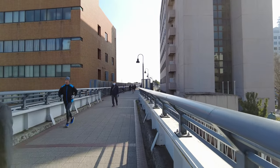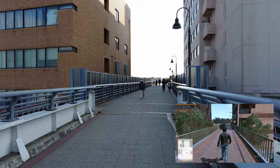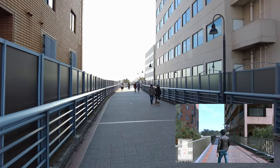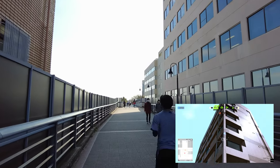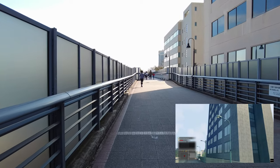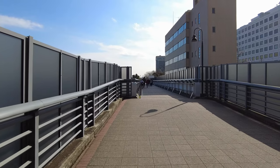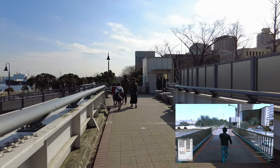Making our way back toward the government building — the one on the left is a police station for the port. The walkway in-game fades in and out a bit; it's quite a bit longer here. Once you're up on the promenade and past the apartment building you hit the elevator that leads down to ground level for the park. In real life it stretches on, giving you a very nice view out onto the bay, Osanbashi Pier, the eastern piers, and the bay bridge.